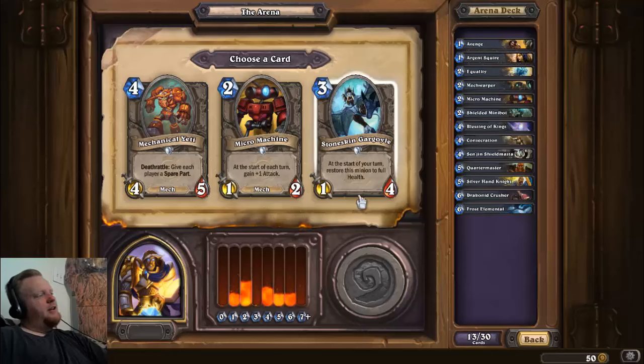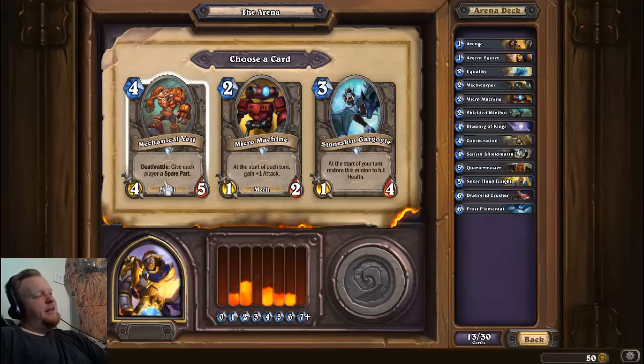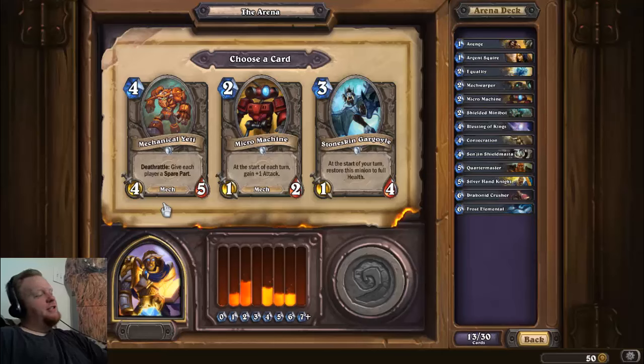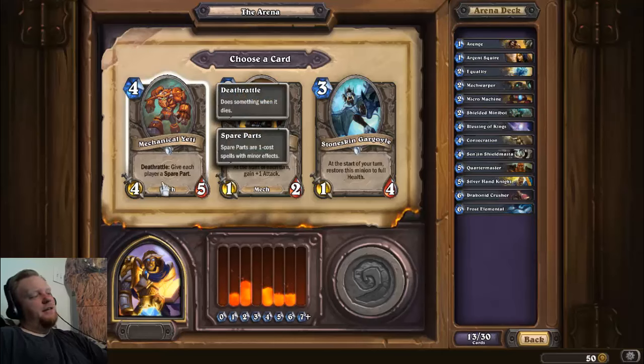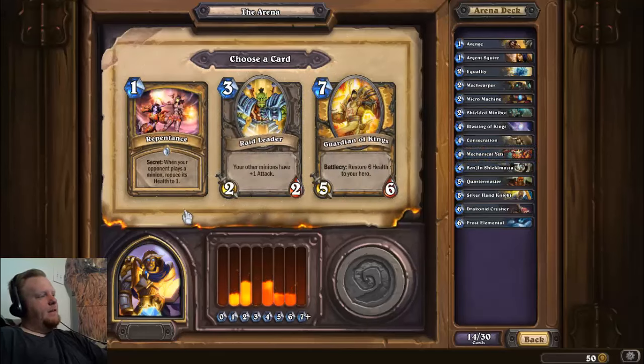Stoneskin Gargoyle is cute especially if you're playing Priest and have things like Shadowboxer or Northwind Cleric because it heals itself every turn. Micro Machine as I said is amazing, but the Mechanical Yeti at four is just a solid 4/5 — it's one of the best four drops. I'm gonna take it.